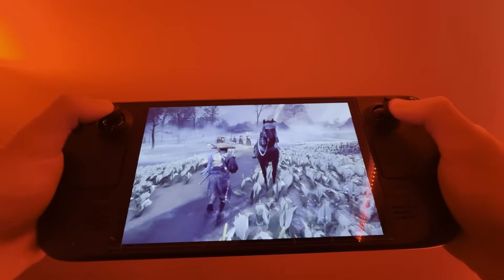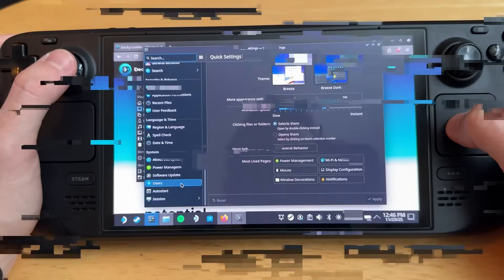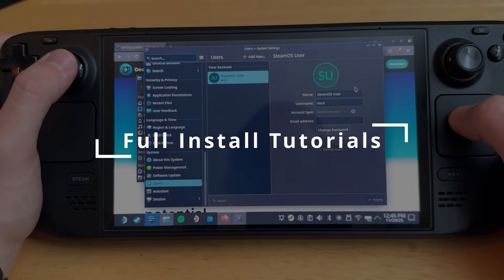This applies perfectly to the Steam Deck, and it's been a lifesaver for a lot of people because the Steam Deck sometimes just struggles to hit over 30 FPS in some games. Enough yapping — let's get into how to install it. I'm going to do a full install tutorial. It literally takes less than five minutes.